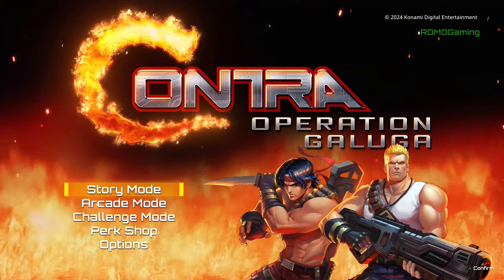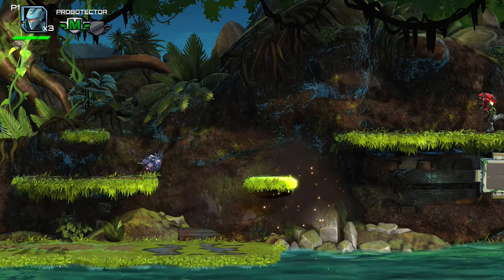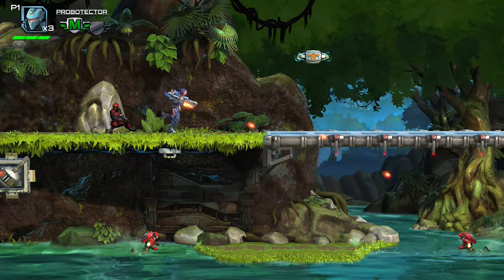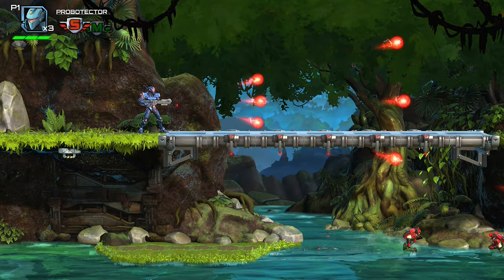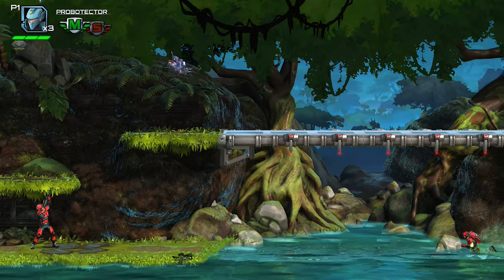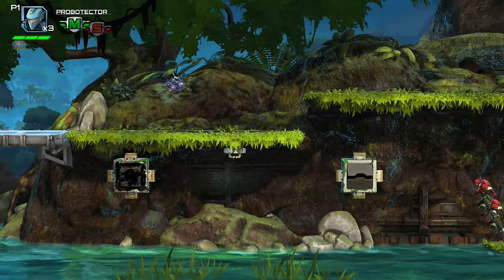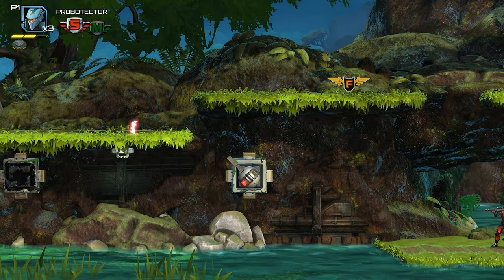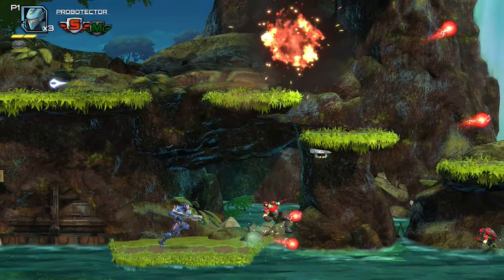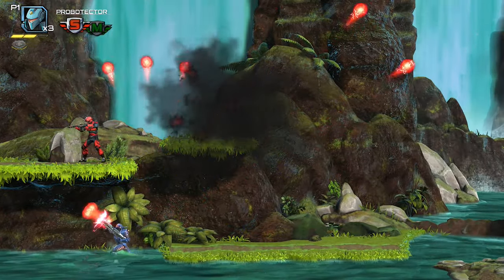Contra Operation Galuga is a mixture of a remake and new game. The game returns to the classic side-scrolling view with the core run and gun gameplay of the original arcade game. We get a story mode with a lot of cutscenes and in-game dialogue, an arcade mode which is just story mode without the story — which core arcade fans will likely prefer — and a challenge mode which has you taking on special sections of each stage under special rules. The series is known as a run and gun 2D platformer where the screen moves with you and you can shoot in various directions while running through the stage. Contra Operation Galuga gives you a 360-degree firing arc, but also has an option for classic 8-way directional fire, though the old 8-way controls feel a bit of a step backwards these days.